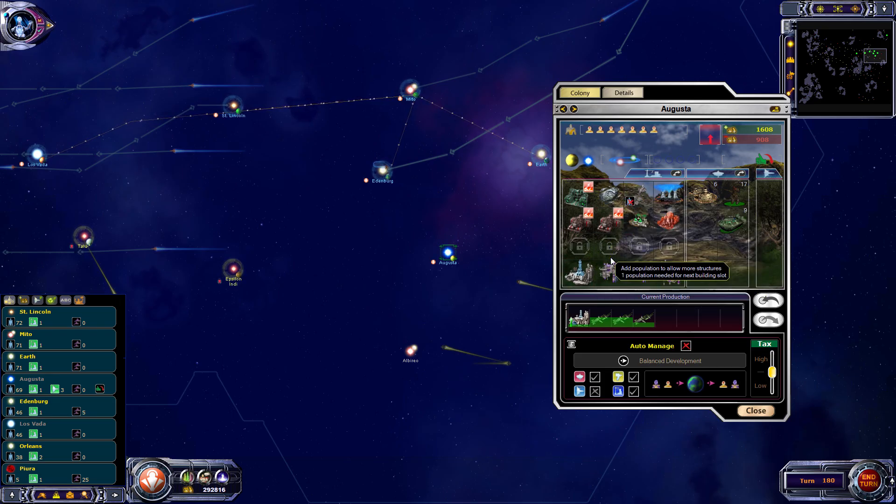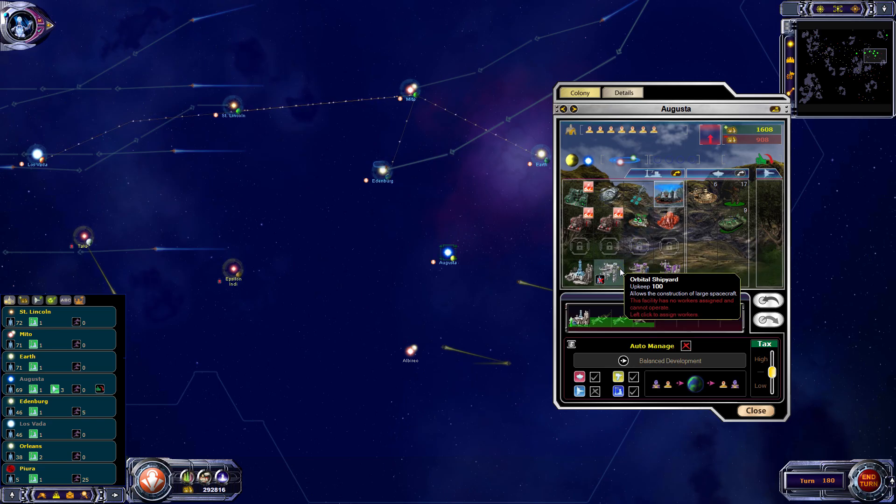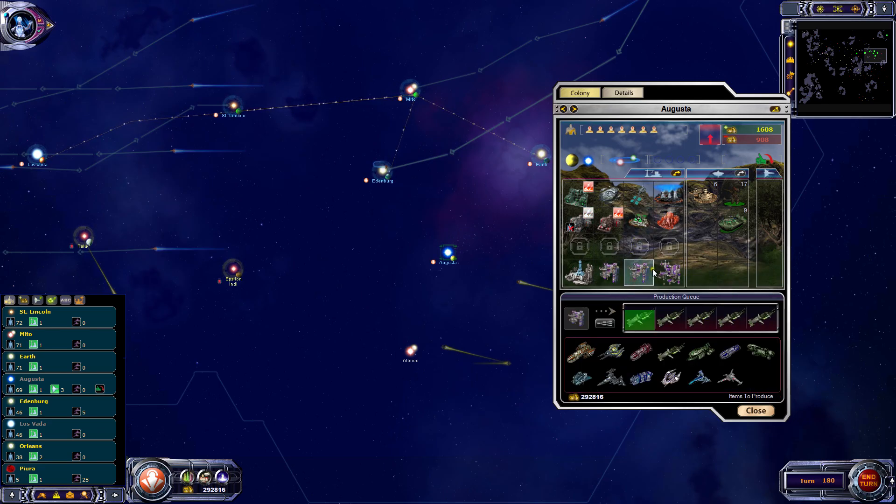What you can do to get around that is click on the structures you want to enable and it will seem to randomly pick another one. So I'll keep clicking on it until it goes to one of the labs. Those labs aren't hugely time-critical anyway - we can just wait another turn, whereas the happiness and production is what we really care about at Augusta.